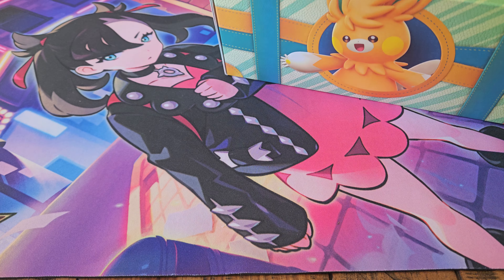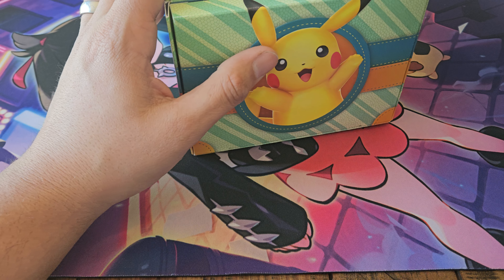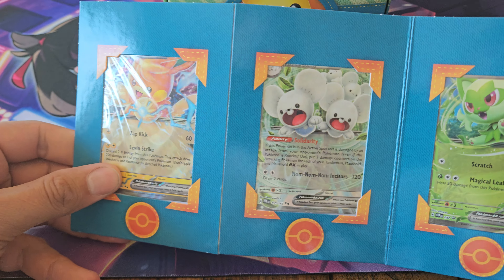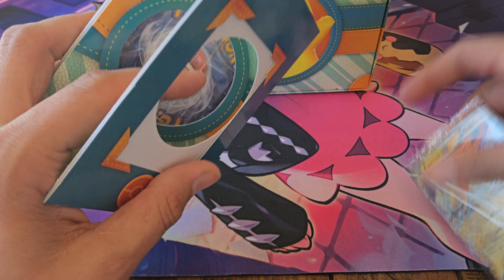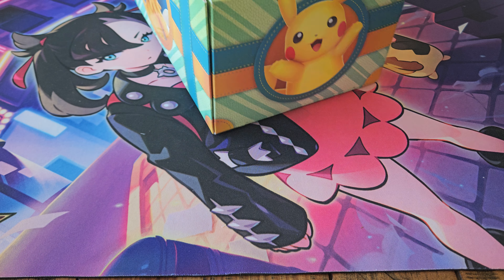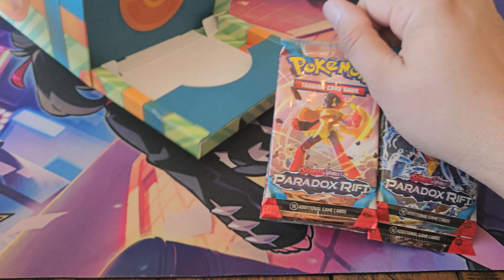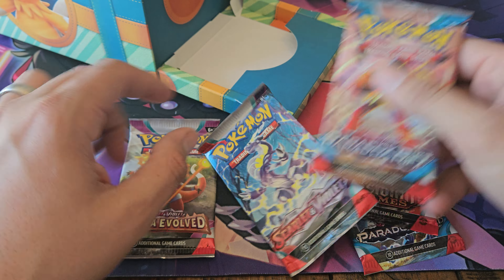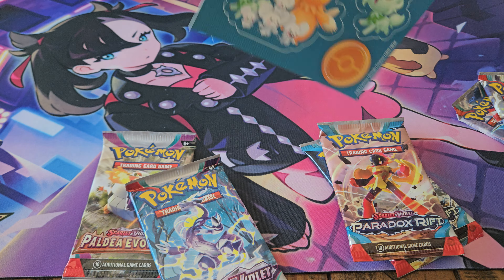It unfolds — pretty cool. Got a little Pikachu squish, a deck box, a little mini portfolio. Got some of the promo cards here, all in a little holder. Here are the packs — we got Paradox Rift, two Obsidian Flames, looks like a Scarlet and Violet and a Paldea Evolved. And some stickers.